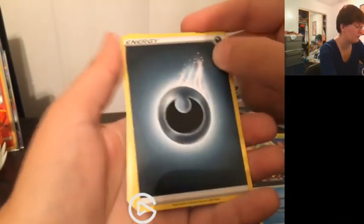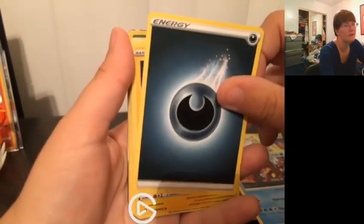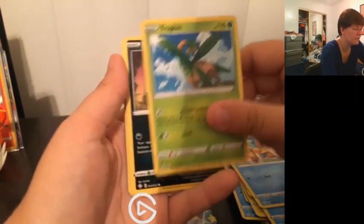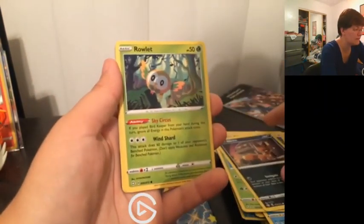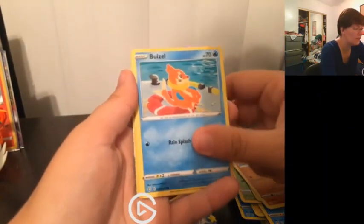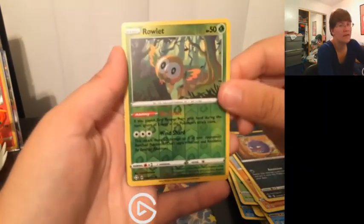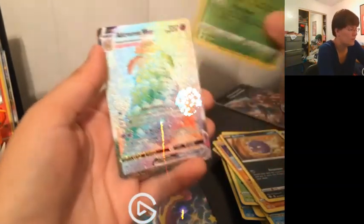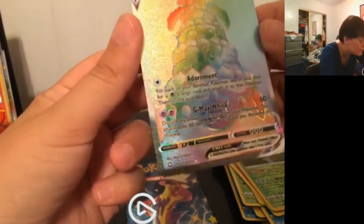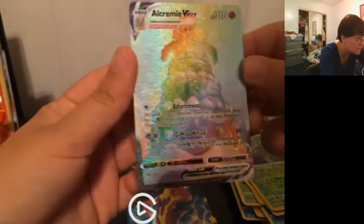We've got — I think I saw another one still. Cards: Darkness Energy, Rotom, Wobbuffet, Tropius, Nickit, Rowlet, Trapinch, Weavile, Koffing, Rowlet reverse. And what's our rare? Holy — okay. I do not have a rainbow rare as of yet, so — holy cow. Hello: Alcremie VMAX Rainbow Rare!